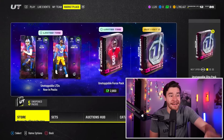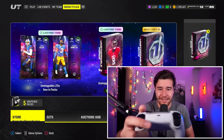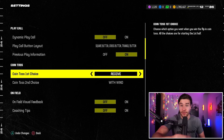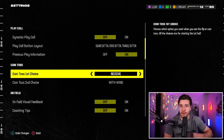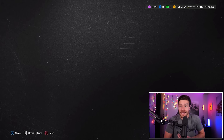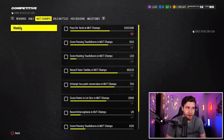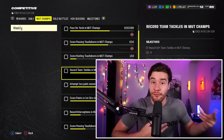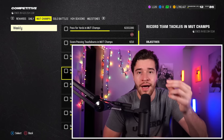Tip number one: you absolutely want to go in here and click the game options button — that's the pause button on your controller. For coin toss first choice, you want to put this to receive. So many missions require you to get offensive yards, score touchdowns, and score points in the first quarter. I don't want to start a MUT Champions game and have to play defense — when I'm playing defense, I'm not racking up XP. Almost every single mission in here is offense-based, so put your settings to receive. A lot of people put their settings to kick, so if you're grinding MUT Champions, absolutely set it to receive.